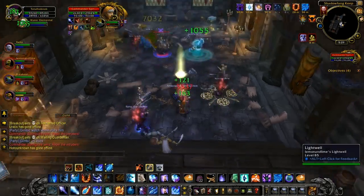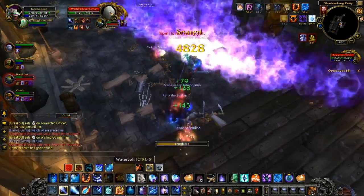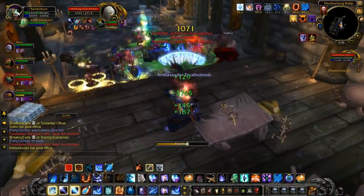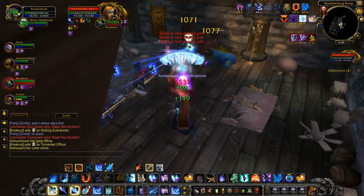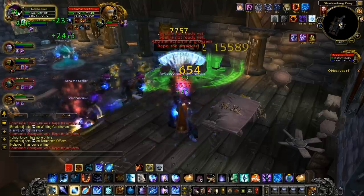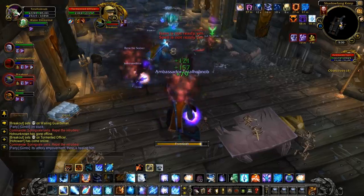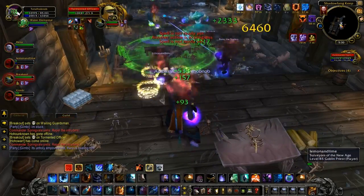We dealt with those fairly well, but we gave him that empowerment and he healed himself almost up to full. It is not good at all — you have to stop that from happening. You do need a lot of interrupters. The worst thing is both adds can do it, so potentially you could miss one. The best thing you can do is crowd control one of those adds. Shackle is obviously the most reliable; a hunter trap would also work.